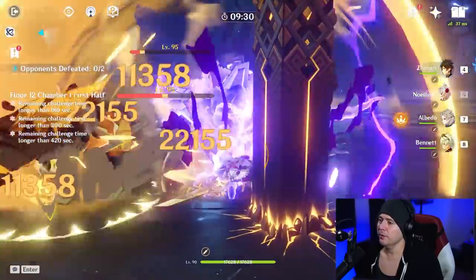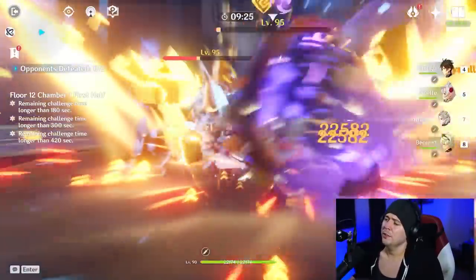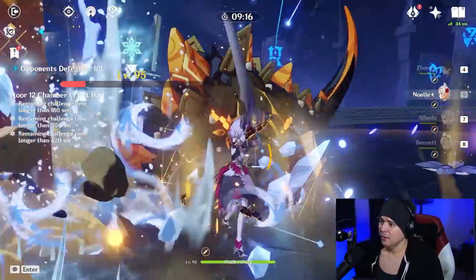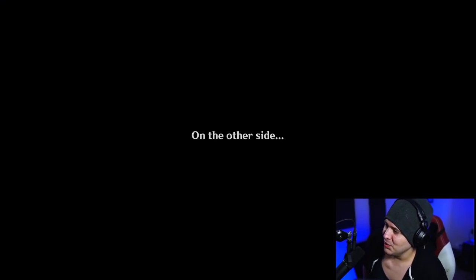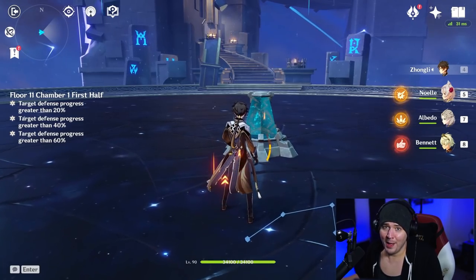Shield broke — no worries, drop burst again, swap back in, get the shield back up, do a little Bennett slap. The other guy is dead. And remember, these enemies have huge geo resistance — massive — and we're still hitting for like 30K per swing. Honestly, how do you die with this team? You'd have to try. Maybe fall from the tallest mountain in the game — I think that's the only way.